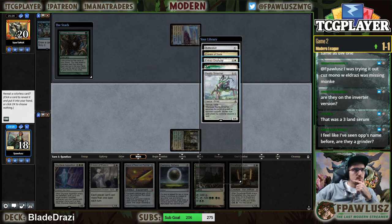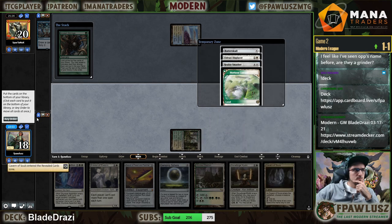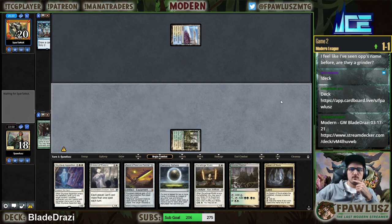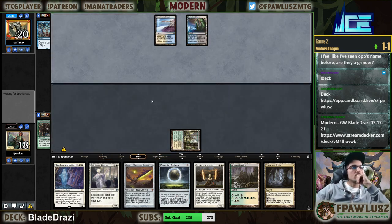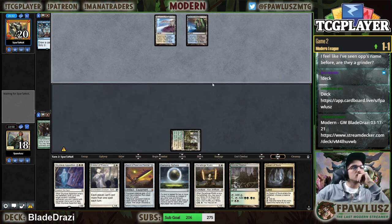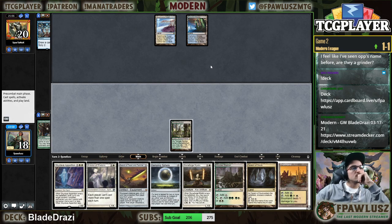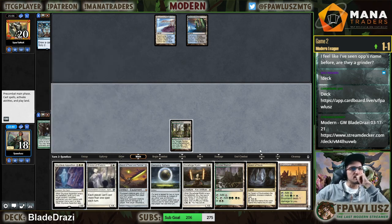Let's take a land. Spirit! Spirit! Oh my god, the synergy — just good deck building right there.